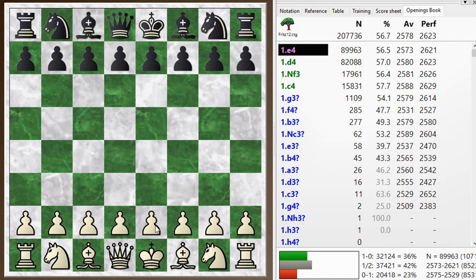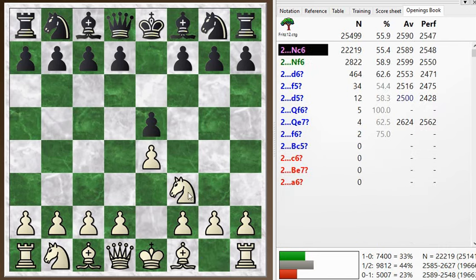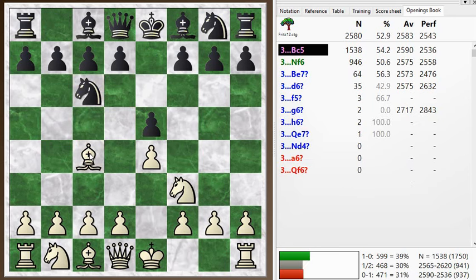I started off with e4. My opponent played e5. I get the classical opening, the Italian game, after I attack the pawn with knight f3 — he defends with knight c6. I play the second choice here, bishop c4, leading to the Italian game. He goes bishop c5, which is the main move. Knight f6 — the two knights' defense is a very respectable and interesting alternative.